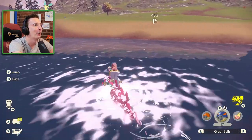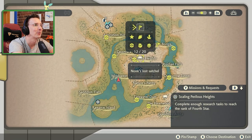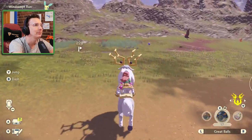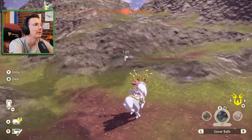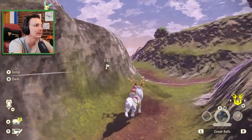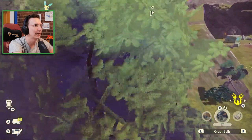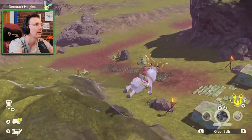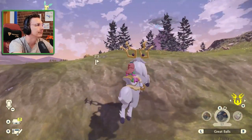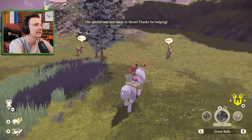There's absolutely no way we could fight that Infernape based on our present state of being. We're going to go try and find this satchel because we need to find more satchels to get our merit points. Oh look, another Alpha. Can we climb this hill without our Sneasler? Yes, we can — that's awesome. We are moving. I think we're only a few satchels away from what we need. Here we go — thanks, Norm.